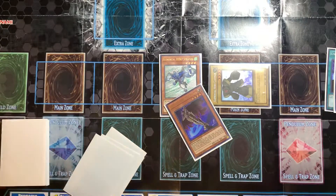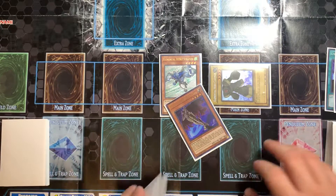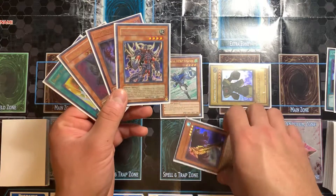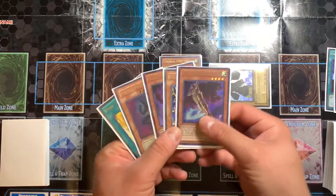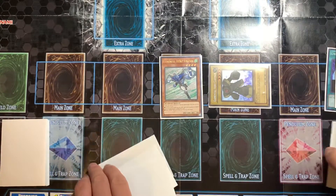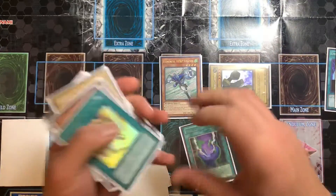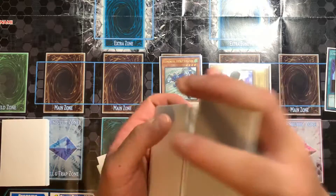You might be asking yourself: why are you going to do that if you already opened a Fusion — you already opened Dark Fusion? Why would you do that? Stay tuned, junior, you're going to see why here. Use this effect — pitch for search, search out Dark Calling.